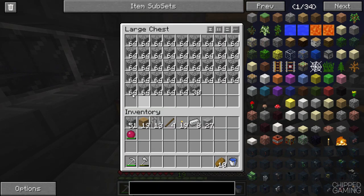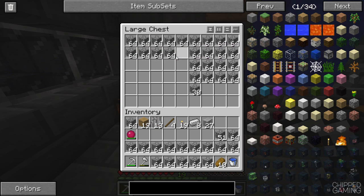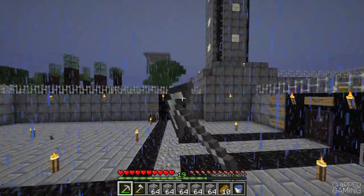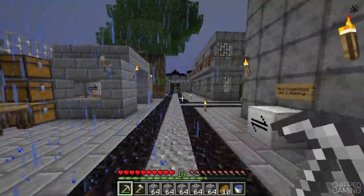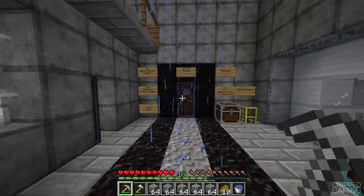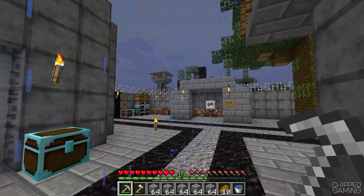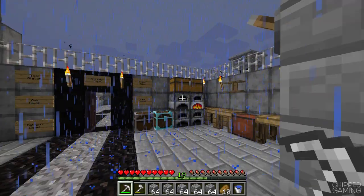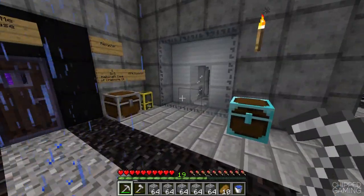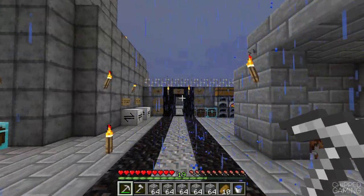I've got a bunch of cobblestone and the reason for that is because today we're going to need a whole bunch for what I want to do: make myself a coke oven so we can start working towards this challenge. I need to get a whole bunch of creosote oil, which means we need a coke oven and a whole bunch of charcoal. I also need a smeltery as well, so I need a lot of clay, sand, and gravel.